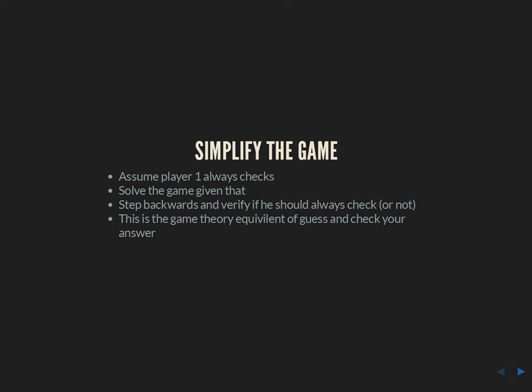In this case, I know that always checking for player one is part of an equilibrium strategy. But even if you didn't know that, this can be a really good approach to start unraveling a bigger problem. Because when you go and verify whether player one would always check, if you find out that he shouldn't, that's going to teach you a lot about the game, give you a lot of intuition — and you're actually going to have to end up doing math very similar to what we're going to do to solve that more complicated case.